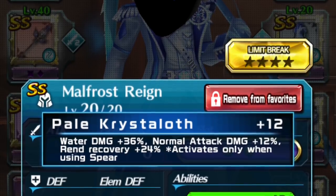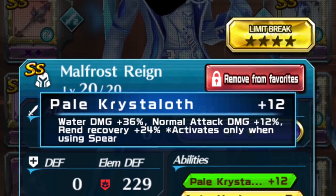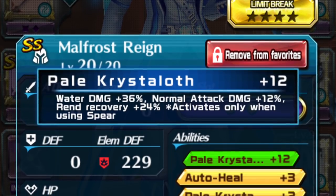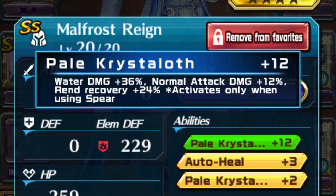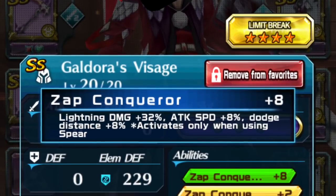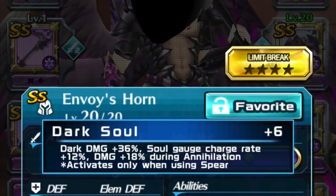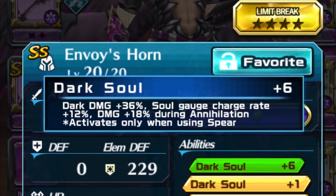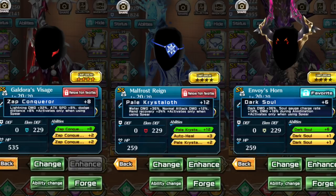Pale Crystal Loth, which is the armor ability: Water Damage plus 36%, Normal Attack Damage plus 12%, Ren Recovery plus 24%. If we look at the other Soul Spear abilities — Galdora: Lightning Damage plus 32%, Attack Speed plus 8%, Dodge Distance plus 8%. And then Necroth: Dark Damage plus 36%, Soul Gauge Charge Rate plus 12%, Damage plus 18% during Annihilation. Elemental Damage wise, it's highest with Necroth. Galdora is actually on the lower side.